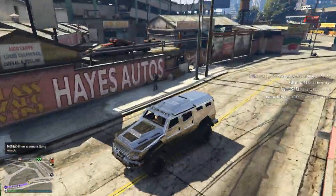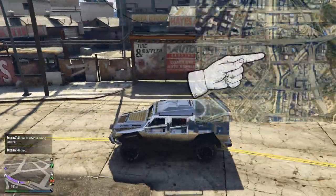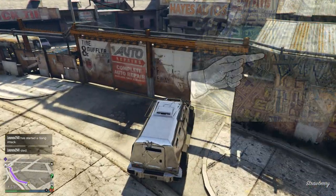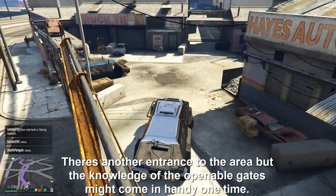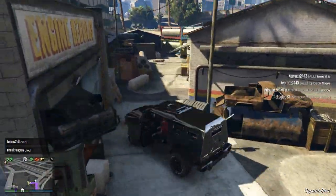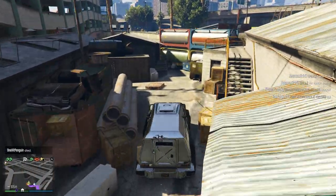The next spot is Hayes Autos, found near the railway line. If you pull up to these gates here they actually open for you, giving you access to an entire courtyard that is complete with many places to take cover, as well as a few escape routes for you to get the hell out of there when things go south.